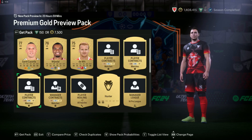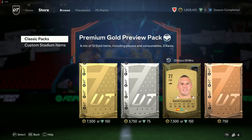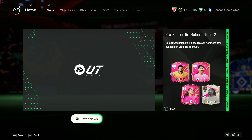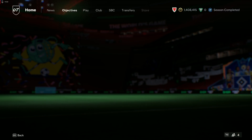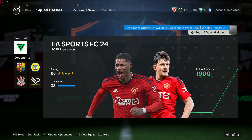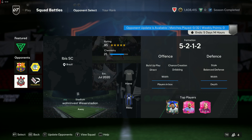Squad Battles matches per week are going down from 32 to 14. You can still play more for evolution requirements and so on, but the required number is 14 per week. Where it currently says zero out of 32 in the top section, it will now say zero out of 14. It's not clear whether all 14 will be available at once or released in batches of four like before.